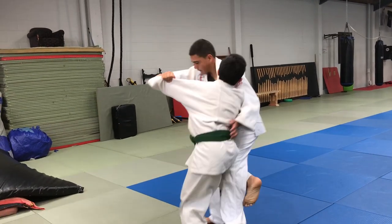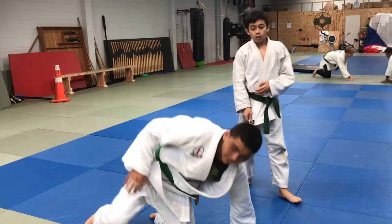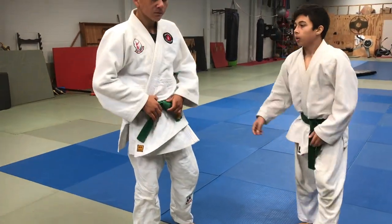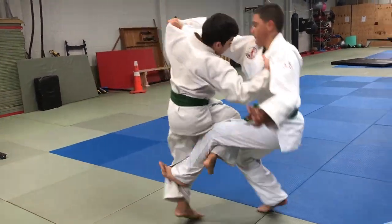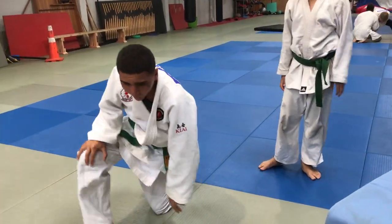Turn and face him. And then you've got to use your right hand more. You've got to use your right hand more pulling down when you actually do the ouchi. There you're hooking up your right foot instead of sweeping his leg.